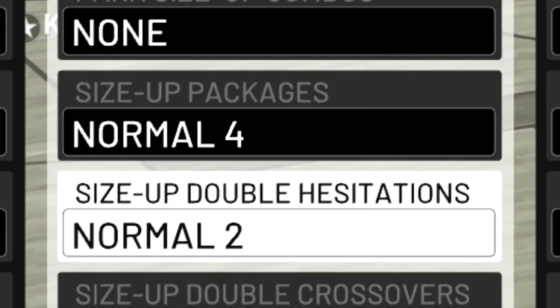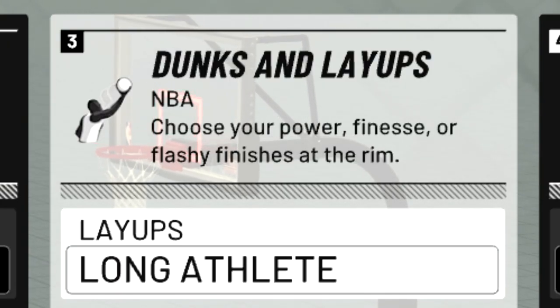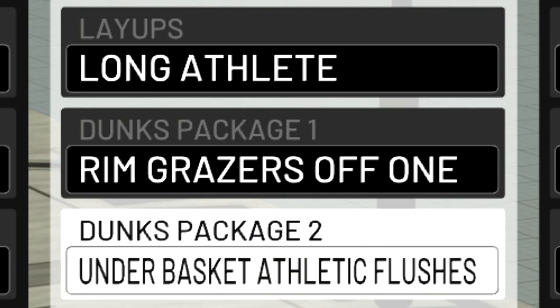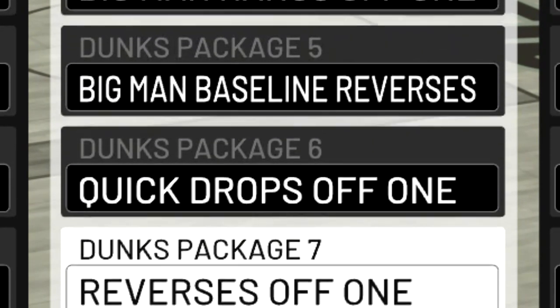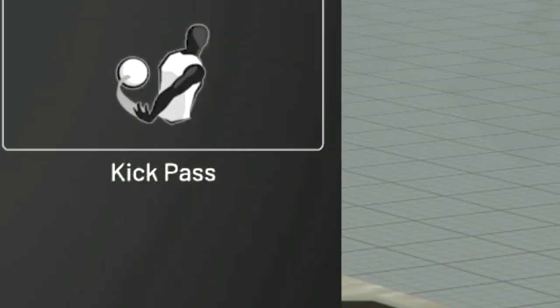The standing and moving size-up combos don't matter much on a big man — I hardly ever use them. Triple threat style is just preference; I have normal 15 and normal 8 for the triple threat size up. For layups I have long athlete, which is pretty much the only layup package I can get. For dunks I don't have any flashy dunks except for park dunks — just basic dunks. Underbasket athletic flushes might be my best dunk package. I also have rim grazers off one and two, big man hangs, big man baseline reverses, quick drops, and reverses off one. For flashy passes I have two equipped, but not the kick pass since it's a bit slow.